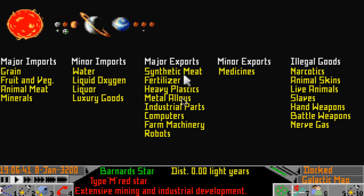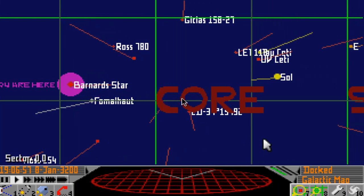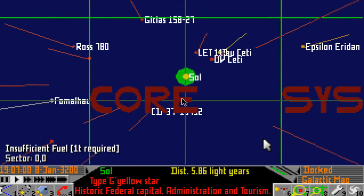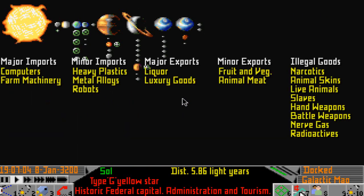So exports here are synthetic meat, fertiliser, heavy plastics, metal alloys, industrial parts, computers, farm machinery, and robots. Now I want to go and have a look to see what Sol has got to import. If I scroll over to the Sol system we can see that their major import is computers and farm machinery. Now as we know Barnard Star exports computers, but to be fair we are probably not going to be able to afford that.